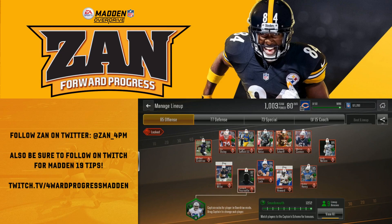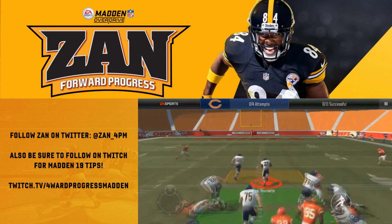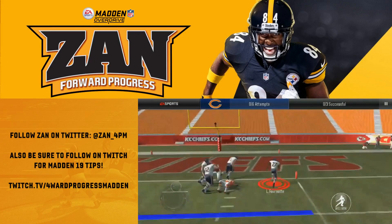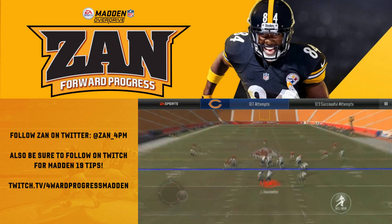What this is going to do for you is allow you to run the ball with increased efficiency. As you can see right here, we just get absolute road graders and pancake blocks all over the place. It's going to allow runs of all different types to be very, very effective, and you're going to be able to be very effective running the ball.